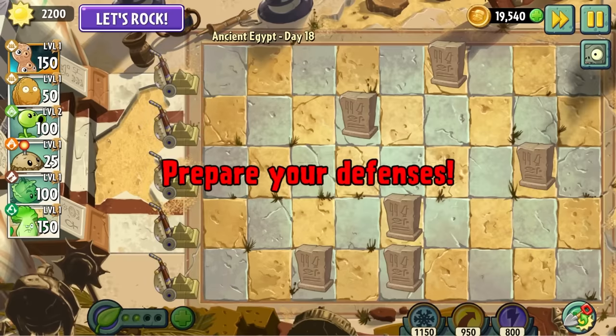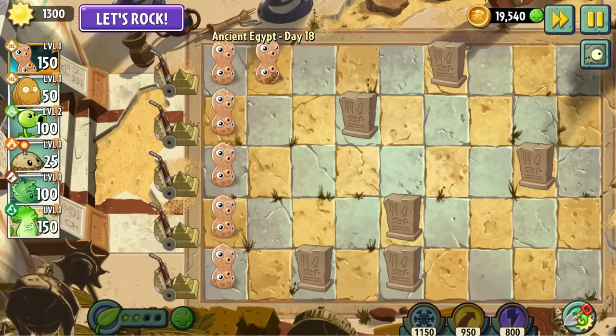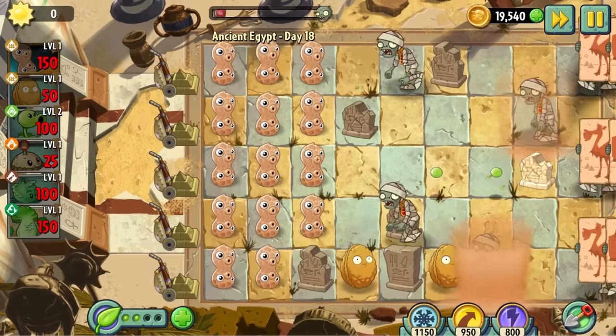Day 18 is a plan your defense stage, and I'm not really sure why, but these were always my favourite levels. This one in particular is definitely not my favourite, as we're 50 sun short of having a nice even five rows of peanuts, and we have to settle for this monstrosity instead. Yuck.